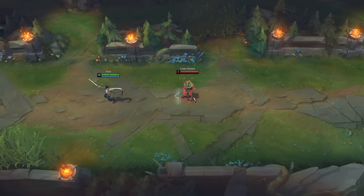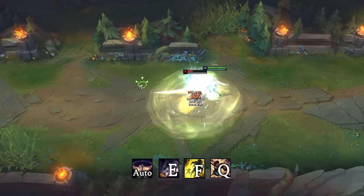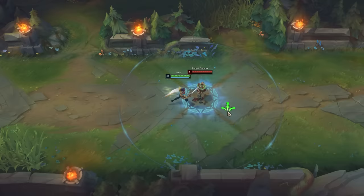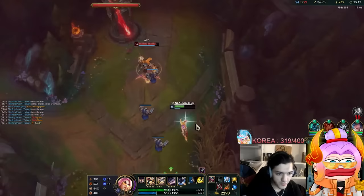Combine those to proc 2 vitals in 0.1 seconds. And lastly, you can add Gore Drinker — an item that deals damage around you — to proc the last vital. With all of that, we have a combo that, done perfectly, will take 0.7 seconds. Only 5 hundredths of a second faster than the record.